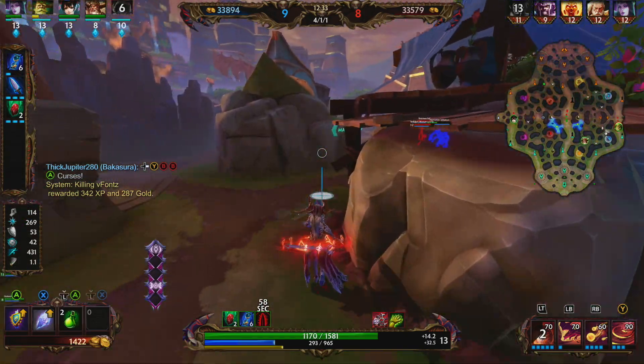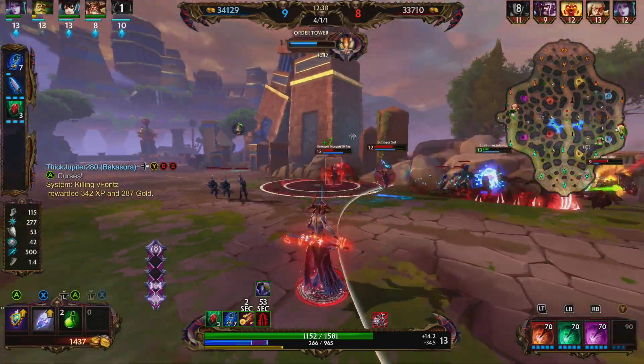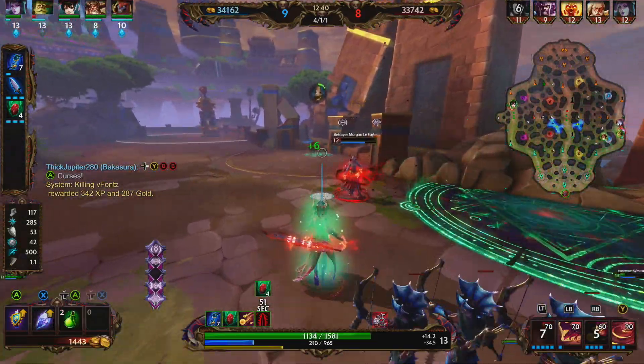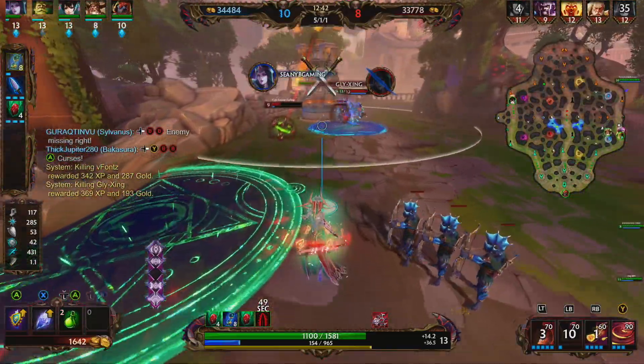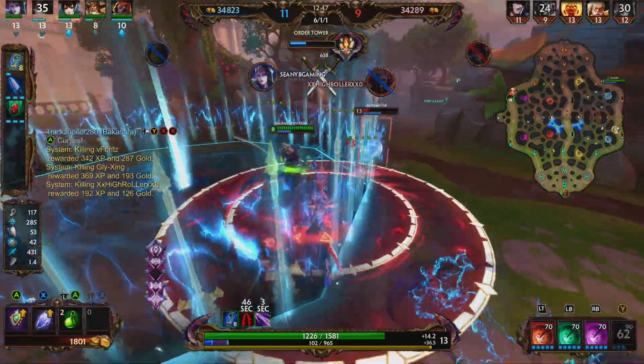They're rotating towards the Sylvanas. We're going to try to rotate in and help them out. We cast our three, get it onto Morton the Fae, and clean her up. We're going to use our ultimate, get the pick onto the Fafnir. That's a double kill — kind of a soft triple kill.